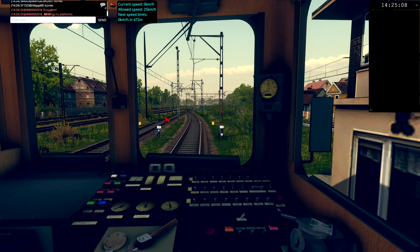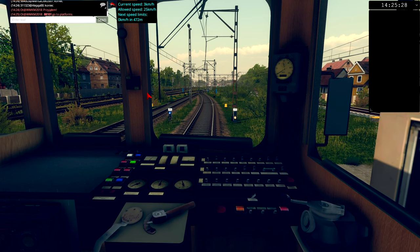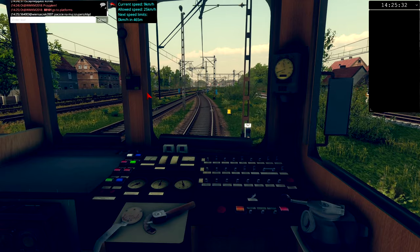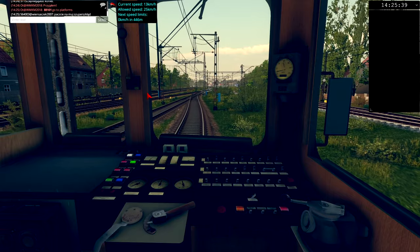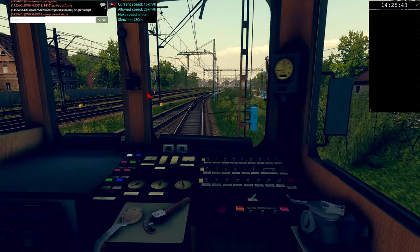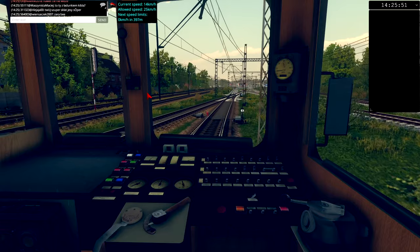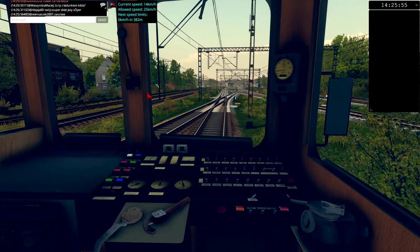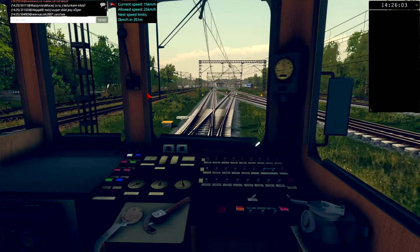I just got a message from the dispatcher to go to the platform, so I'm releasing my brakes. I accidentally wrote a plus symbol in the chat — when you're in chat, the keyboard controls still register, so you need to make sure you unclick the chat before operating the train. I'm now pulling into the platform, keeping speed below 25 km/h. There's no need to rush — I still don't have my timetable and I'm not sure when my service starts, but it will happen soon.